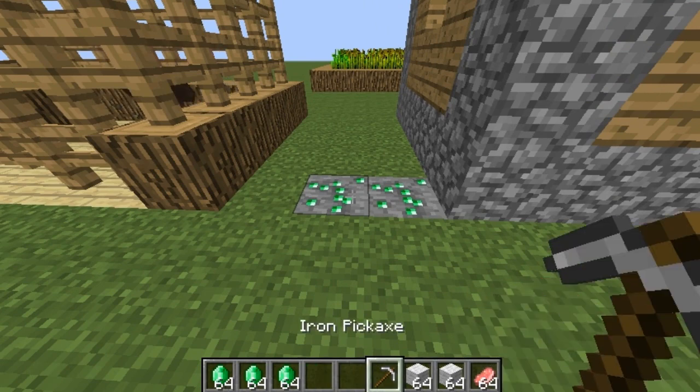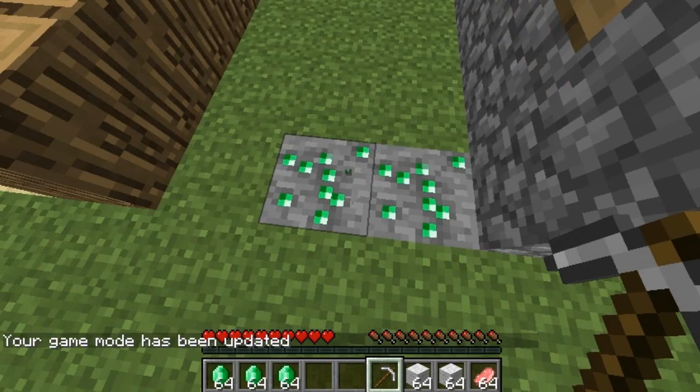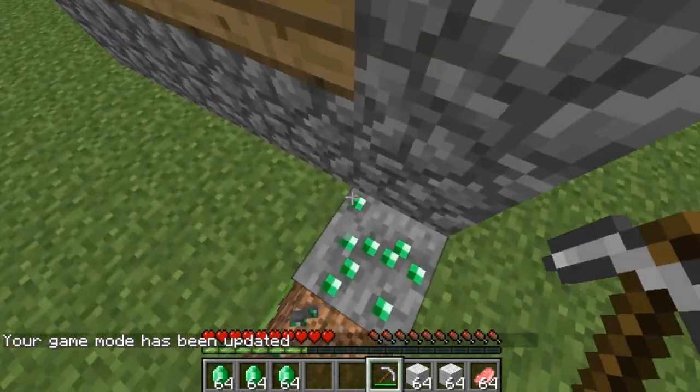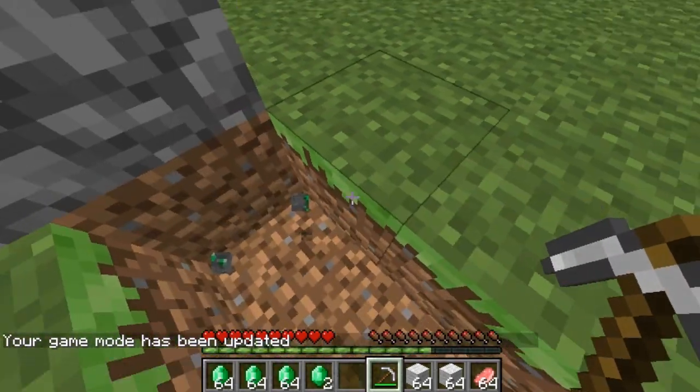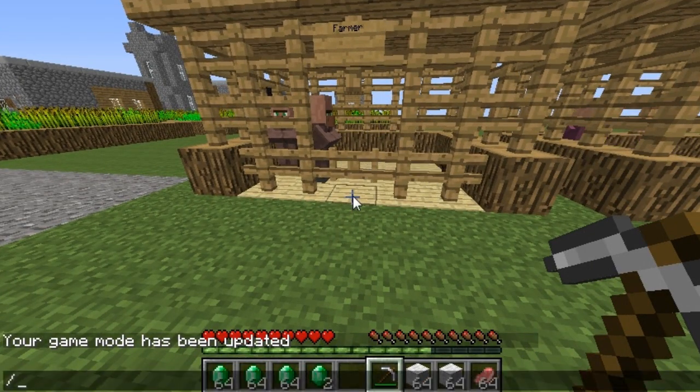First off, you need emeralds to do trading, so you need to have at least an iron pickaxe to mine emeralds. If you do find them in the caves you get some experience from it — actually pretty good. I just about got a whole level from two of them. The best way to get emeralds though is from trading with villagers.